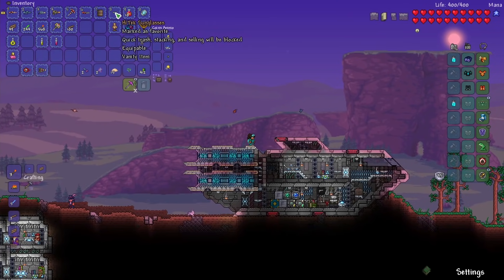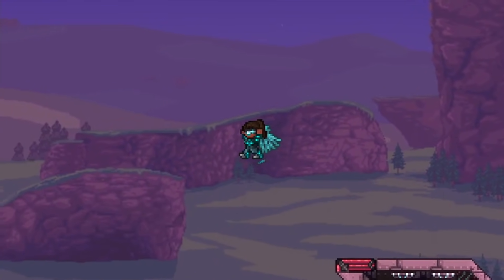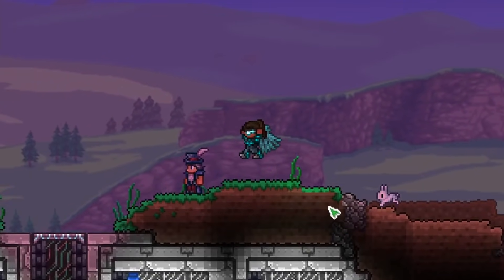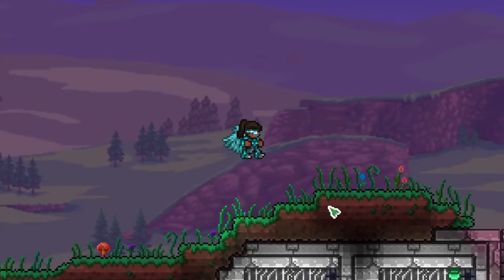The other thing I got are the high-tech sunglasses. I just brought them in because a lot of people had recommended that we try them out. They're a vanity item and they look so cool. I actually think that's a really nice look. In fact, let's stick with this for a little bit because we need to go down and fight the spider boss.